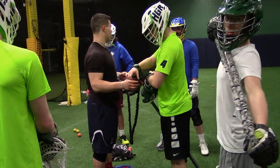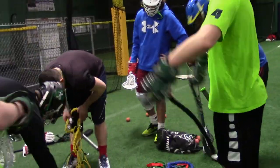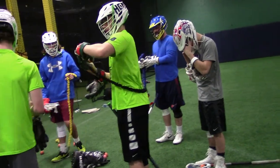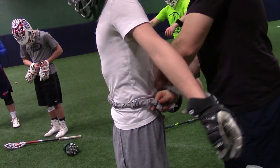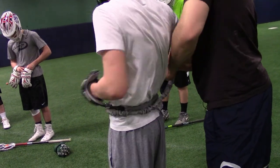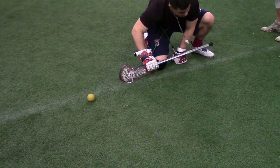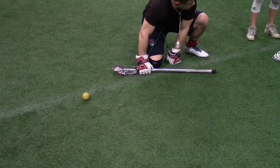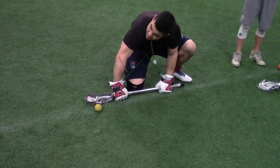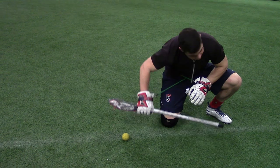Now we can either do them individually or with a partner. What would you guys like? Let's go individual first, so everybody grab one. These bands give us pretty good feedback. If I have bad technique, not a lot of tension. Good technique and I punch down — try to go down — you can feel that tension. So what we want to do — we're going to go: I'll say down, set, whistle. Reset, down, set, whistle. We're going to try to get some muscle memory in by doing a lot of reps in a short amount of time.